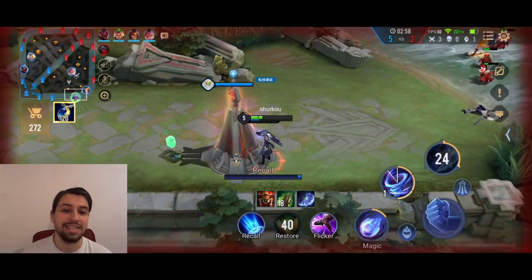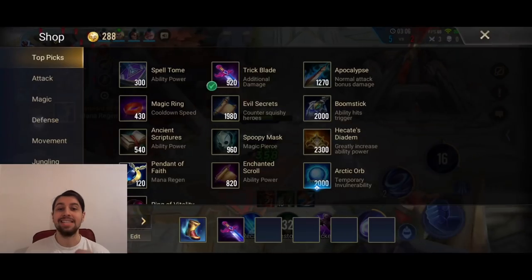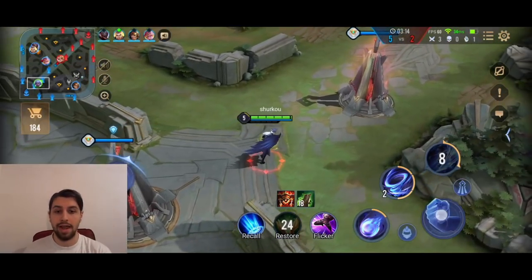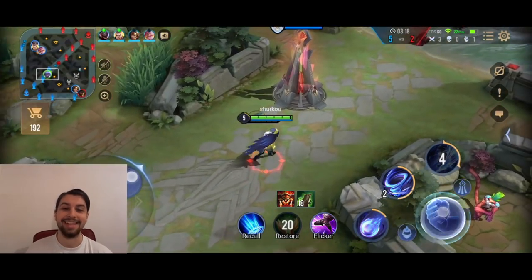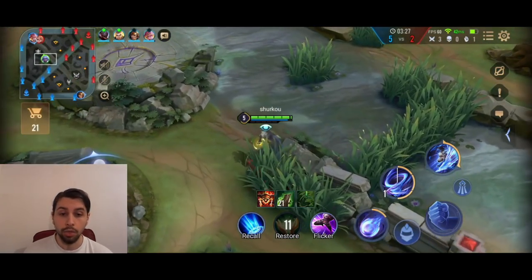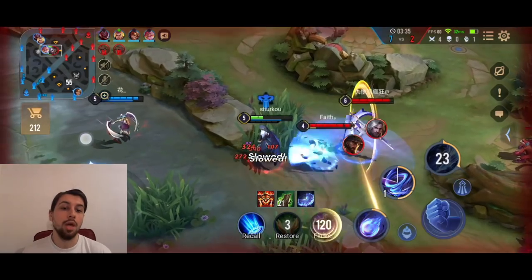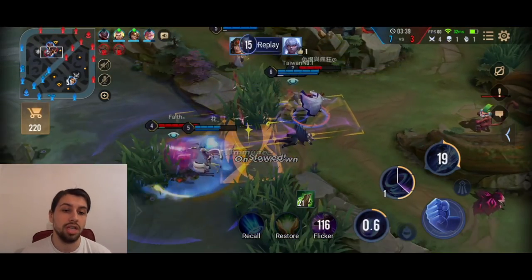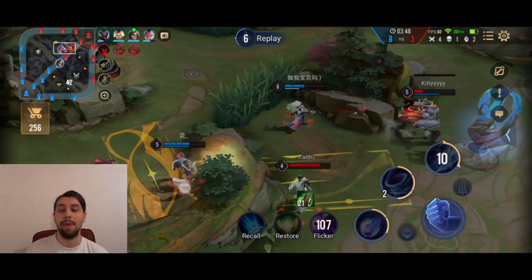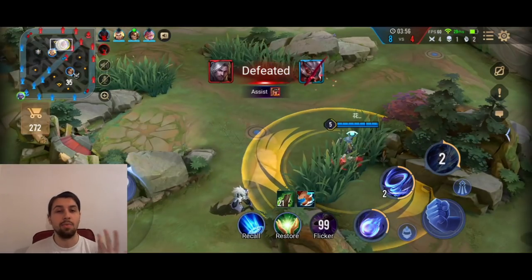Again, a very nice ult. You always want to weave in these auto-attacks. That is how you unlock the fourth and the fifth dash — people are still confused about that. Whenever you auto-attack, you can see the count on top of your Zata's head — that shows you how many dashes you will have for this particular ult. When I am at three, I auto-attack once, I'm at four; I auto-attack again, I'm at five. Auto-attacking more often will also raise your damage, because you always proc your passive. Whenever you use your ult and dash through one of your abilities, you will proc that passive explosion, which gives you your enhanced auto-attack passive — which is exactly why we are building Apocalypse first.